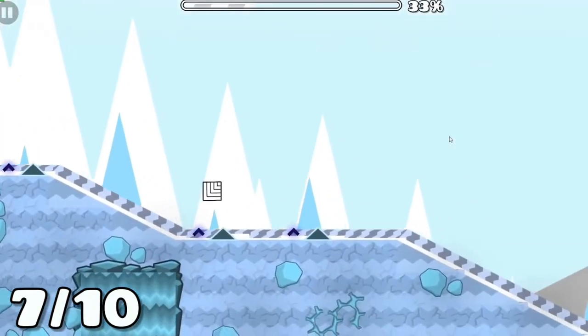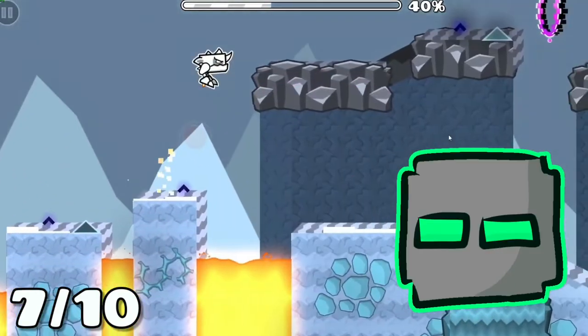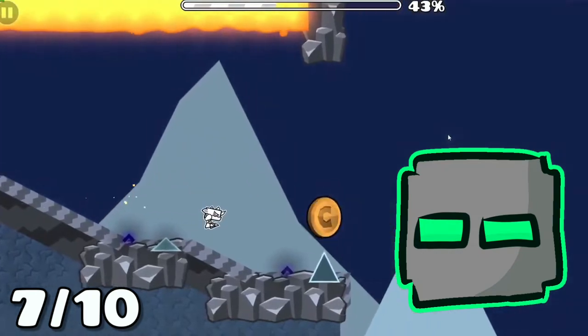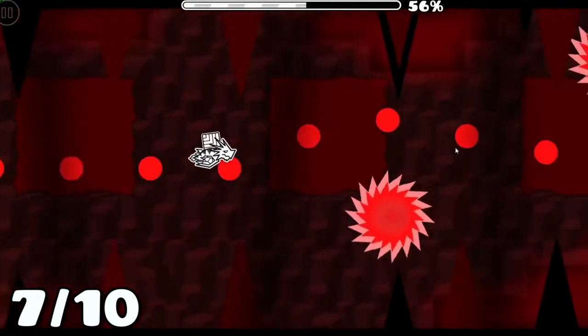In the next part we enter a nice ice-themed part, and this part has a fair share of problems. Like the fact that these waterfalls just look bad, and the fact that there's lava in an ice-themed part — why? I know it's a GD level, but still. My next complaint is the fact that the whole part is awfully empty, almost having no air deco. I don't really have much to say about the next part, so let's move on.